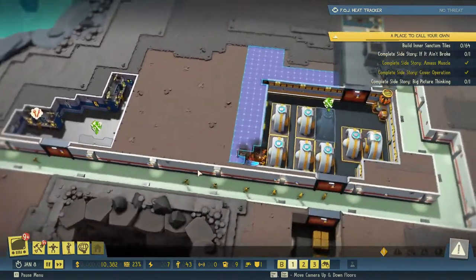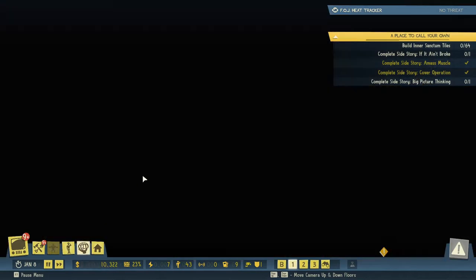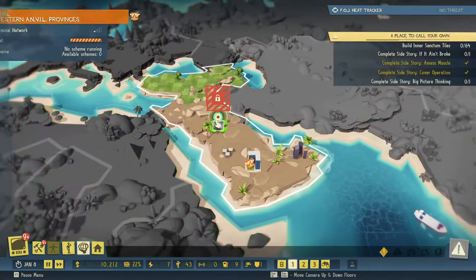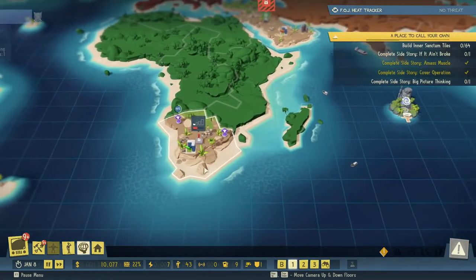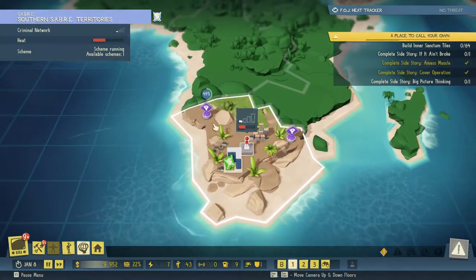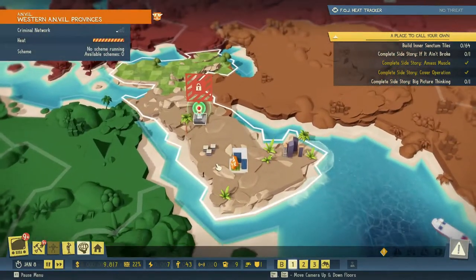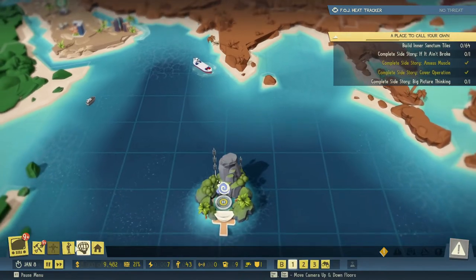So that means we can take over another area. This is now in lockdown — we need to be careful about this, we don't want things to go into lockdown. We are reducing heat, there's 10 minutes left. Right now we can't really do anything out here, which is annoying.